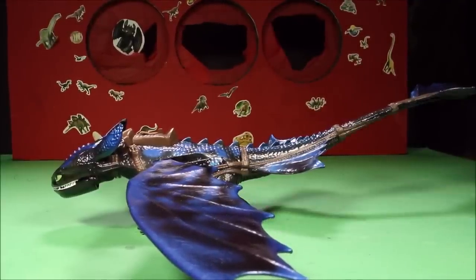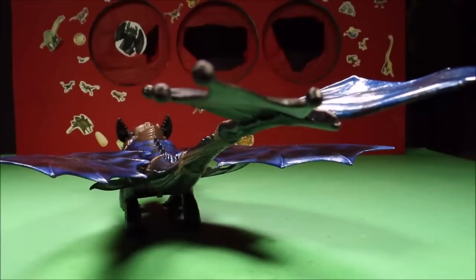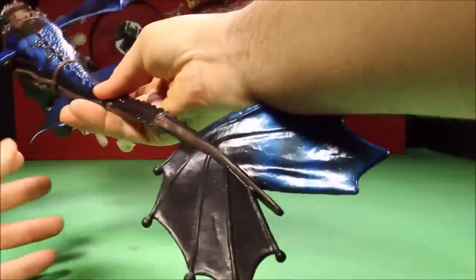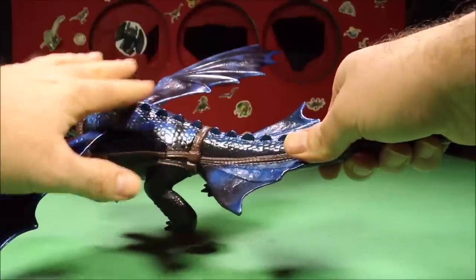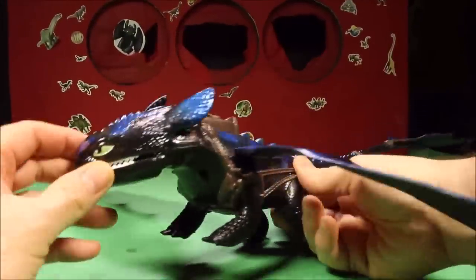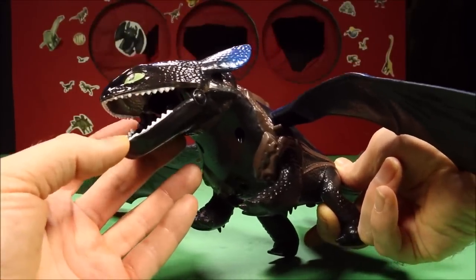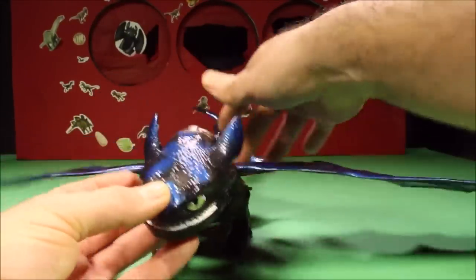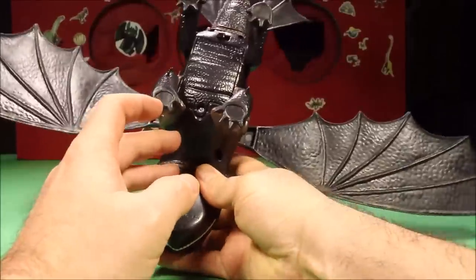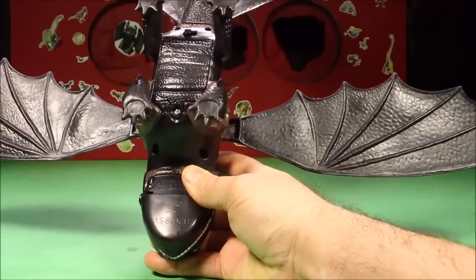Taking a look at Toothless - he is huge. These two wings come folded to the side, and once you fold it out this guy is big, with a super long tail - like a bright luminescent blue color. Really cool looking. He does shoot the missile out of his mouth when you open it. This is just one awesome looking dragon. And here is where you turn it on and off.